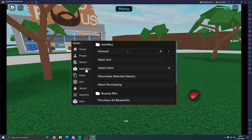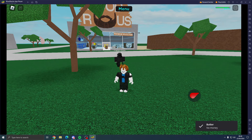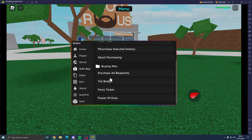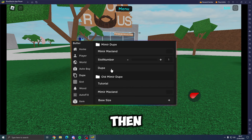In the auto buy section, you can select the item to buy — we'll do an axe, though I don't have enough money. You can choose whether the box is opened or not, then purchase the selected item. We've also got options to purchase all blueprints, toll bridge, ferry ticket, and power of ease.